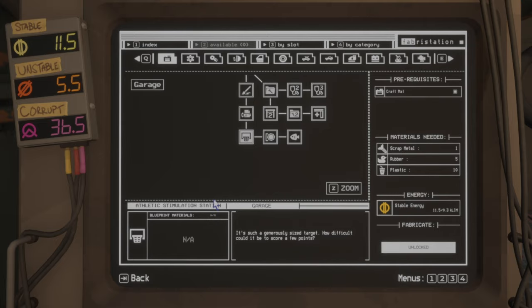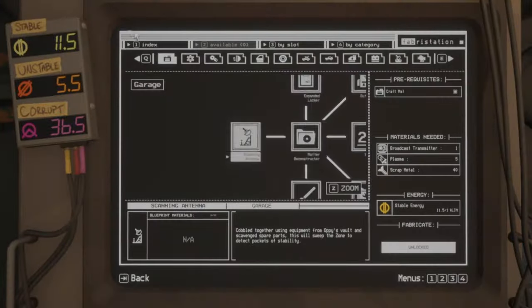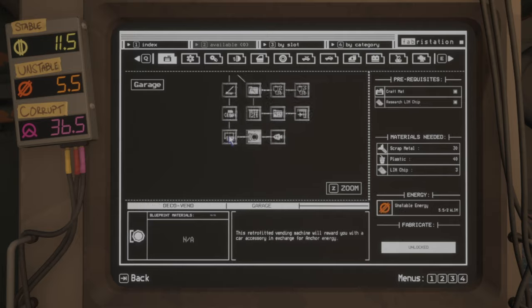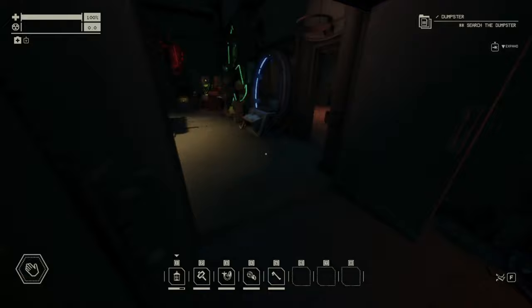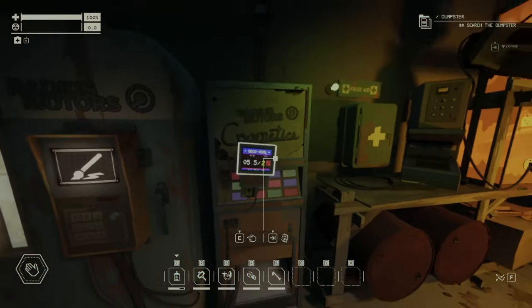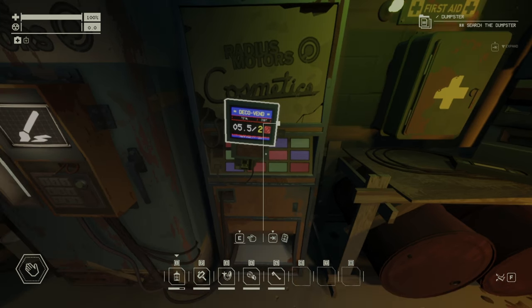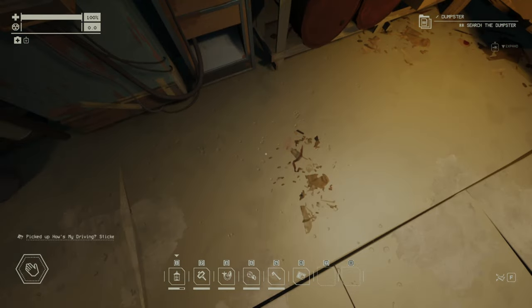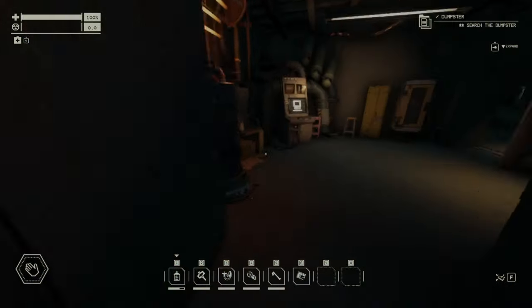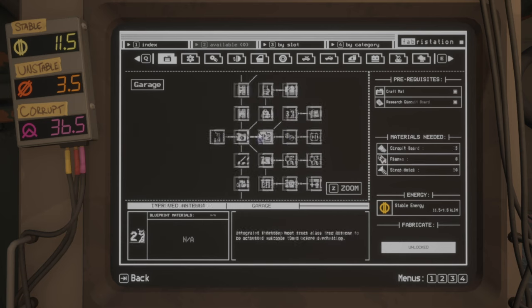In the bottom row: the athletic simulation station is just decorative — there's a hoop and a ball you can throw, but I don't use it. The fish tank is also purely decorative. The deck of end, however, lets you add two unstable energies and get a random collectible in return. I'll demo it now — I used two unstable energy and got a sticker. Build this if you want collectibles once you have no other use for anchors.